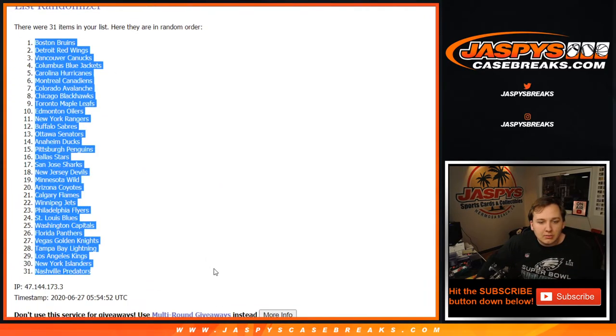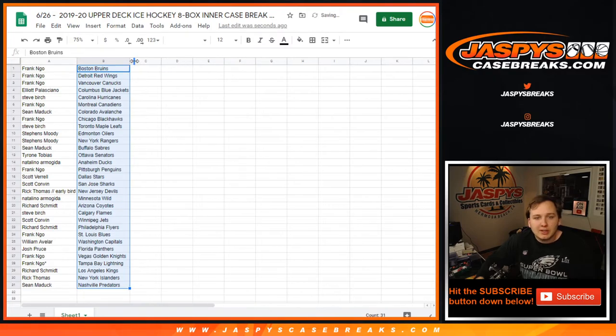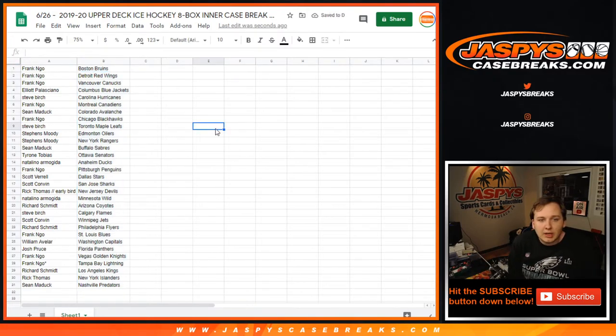The Boston Bruins down to the Nashville Predators. Frank got the Bruins, Red Wings, Canucks. Elliot with the Blue Jackets. Steve with the Hurricanes. Frank with the Canadiens. Sean with the Avalanche. Frank with the Blackhawks. Steve with the Maple Leafs. Moody with the Oilers and Rangers. Sean with the Sabres. Tyrone with the Senators. Natalina with the Ducks. Frank with the Penguins. Scott with the Stars. Scott C. with the Sharks. Rick Thomas, early bird spike, it's the New Jersey Devils! Natalina Wilde, Rich Schmidt — Coyote. Steve — Flames. Scott C. — Jets. Rich — Flyers. Frank — Blues. William — Capitals. Josh Bruce — Panthers. Frank — Knights and Lightning. Rich — Kings. Rick T. — Islanders. Sean — Predators.